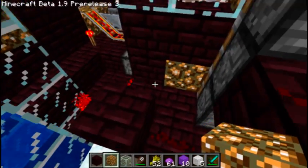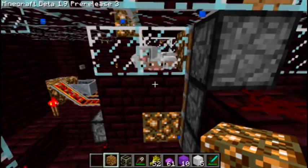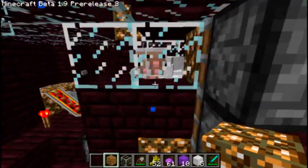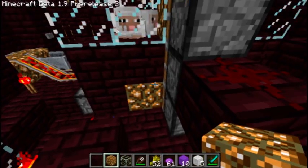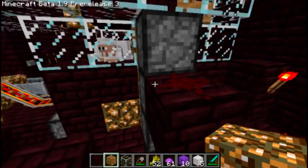Now if you don't want to use the drop method of automatic harvesting, you can leave it there. Or if you want to, for example, crush chickens and just have water underneath them as a method of gathering, you'd have another row of pistons here with all solid blocks on this side, and maybe stairs facing the safety spot in the middle.